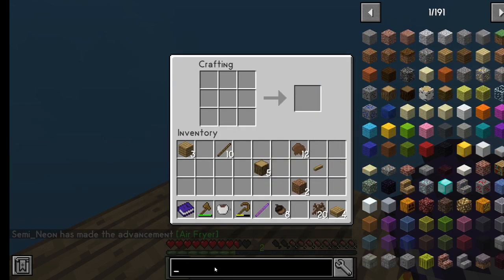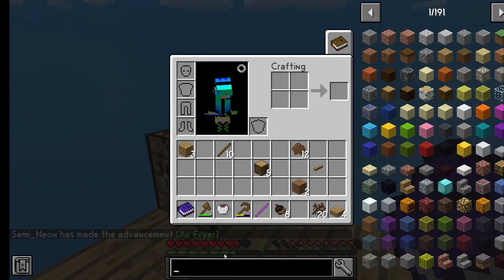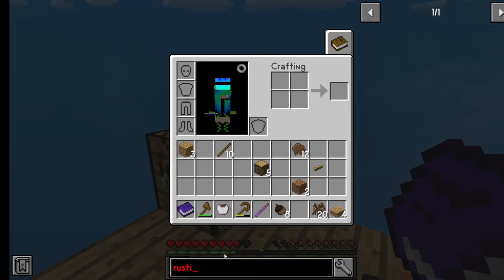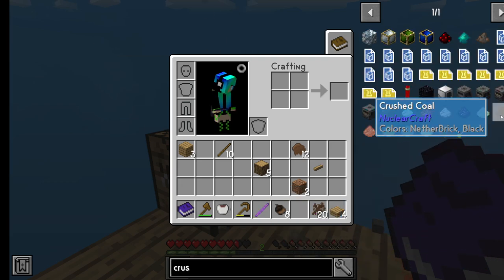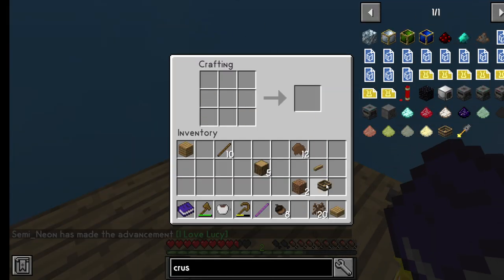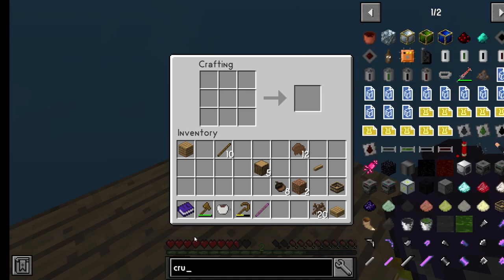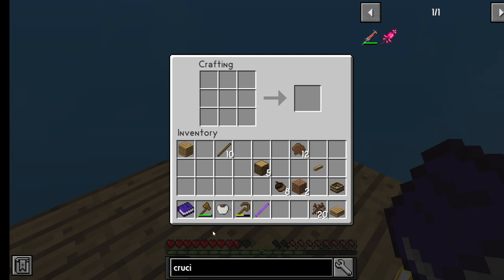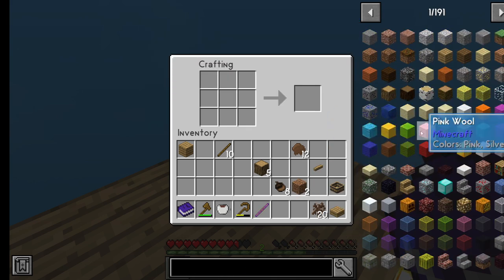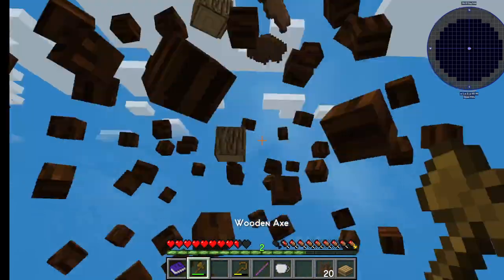And then we're going to grab the... what was it called? I forgot already. Craft — rustic crushing bin. I have no idea what that's even for, honestly. But sure, we'll craft it anyway. That's the name of the mod, not the name of the item — that's where I got confused. Alright, so we need a crucible then. I don't know how to spell crucible. That is clearly not it though.